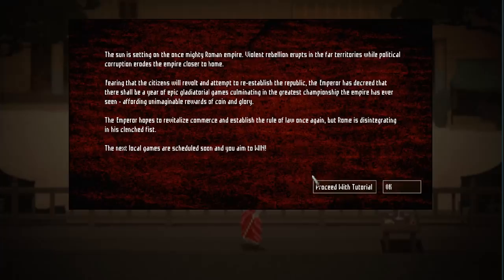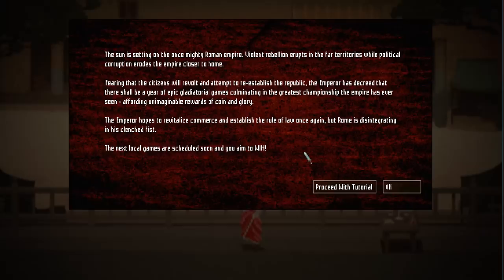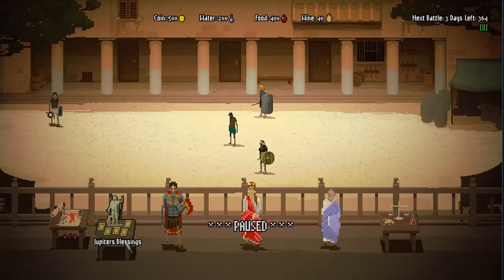Tip number one: at the start of the game you will be met with a little window that says 'proceed with tutorial' or 'okay.' I would suggest not to do the tutorial because it doesn't really explain any of the mechanics, and it prevents you from using Jupiter's blessings. Jupiter's blessings are really nice things that help you improve your gladiators, so without that you're at a disadvantage. If you just press okay, you immediately have the legate, the magistrate, and Jupiter's blessings, so you can get started with the full game.